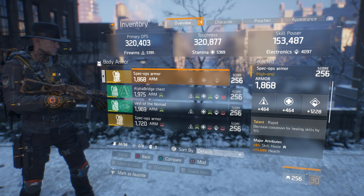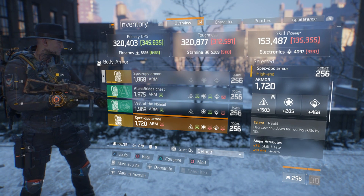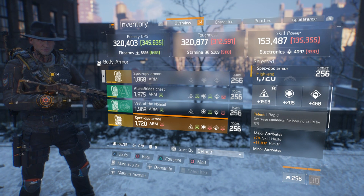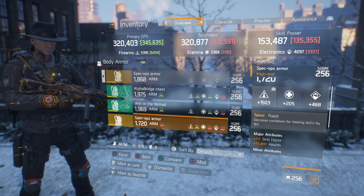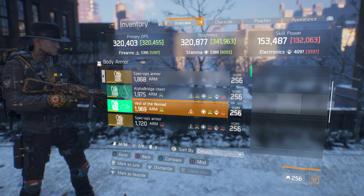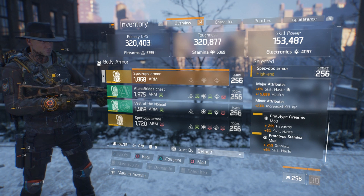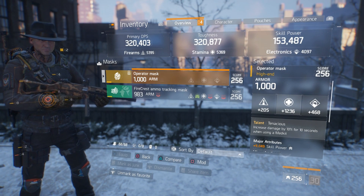I'm running a Rapid chest piece — decreases cooldown for healing skills by 15%. It has 1128 electronics on it. I can also switch to an alternate Rapid chest piece that increases firearms and DPS significantly — both are Rapid, both specced into skill haste and health, it just depends whether I want to be on firearms or electronics. Minor attributes include ammo capacity, and mod slots have 259 firearms, 3% skill haste, 259 stamina, and 3% skill haste.